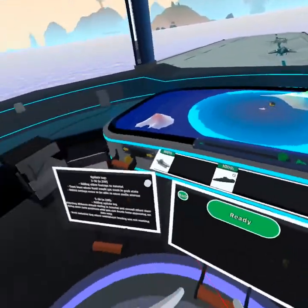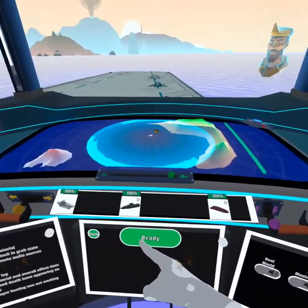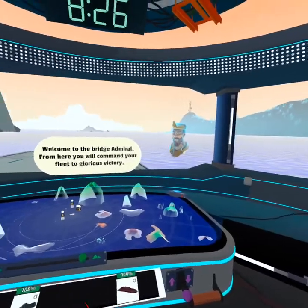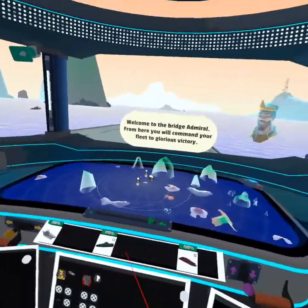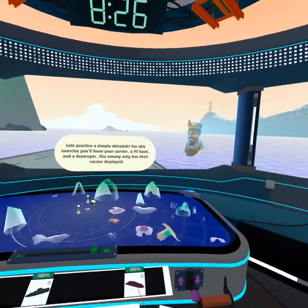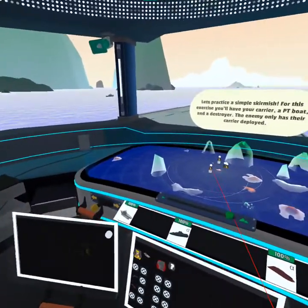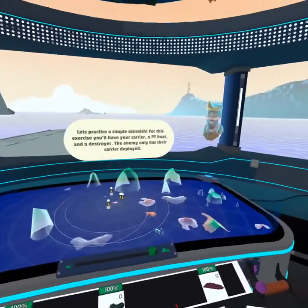Now that puts us here — I'm going to say ready. Welcome to the bridge, Admiral. From here you'll command your fleet to glorious victory. Let's practice a simple skirmish. For this exercise, you'll have your carrier, a PT boat, and a destroyer. The enemy only has their carrier deployed.